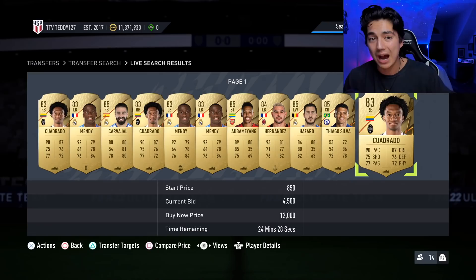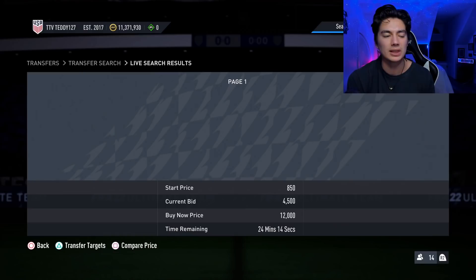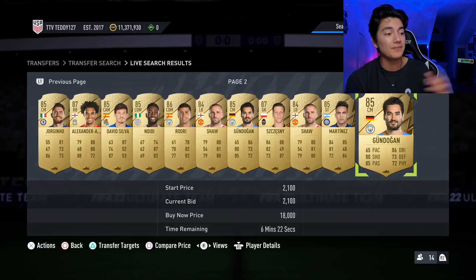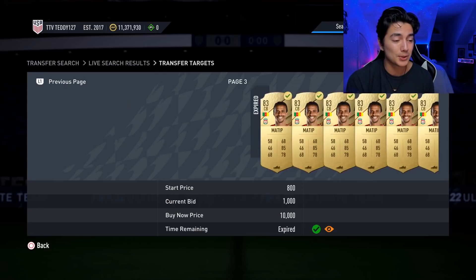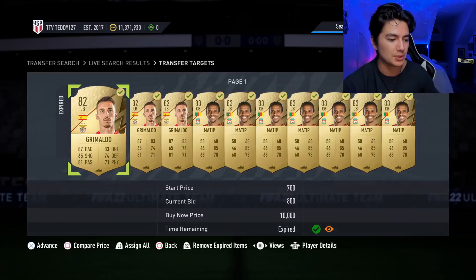Getting on bids on fodder is ridiculous. I'd say an hour after lightning rounds is the best time to start bidding because you have to wait an hour for those bids to pop up from all the pack supply. Say content drops at 6 PM UK or 1 PM Eastern — wait an hour, so 2 PM Eastern or 7 PM UK, then start mass bidding on the fodder filter. Bid once on every single card, go through 50 cards, then go to your transfer targets and watch the bids. You might win five cards and make 30,000 coins off those five alone if you get really good deals.